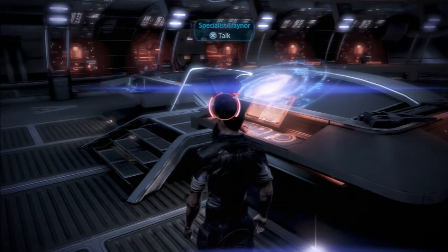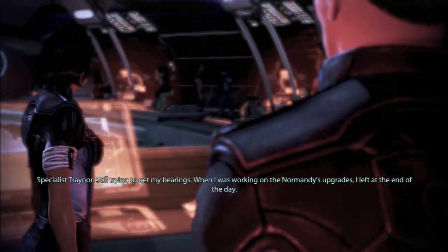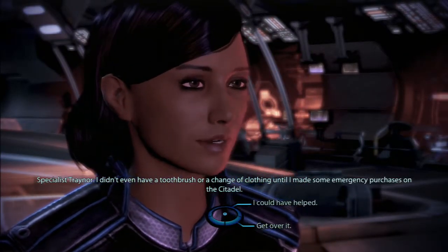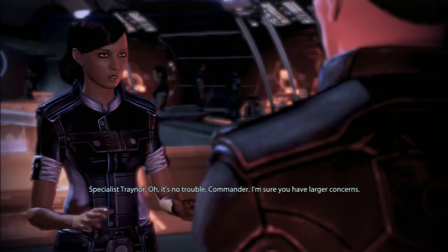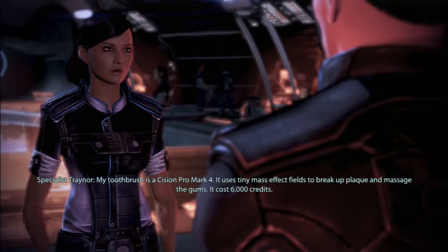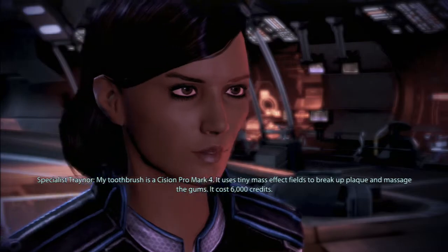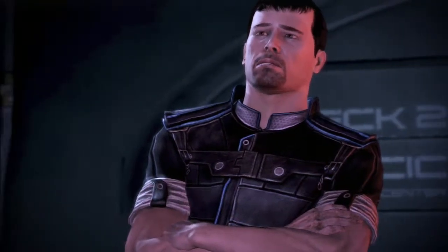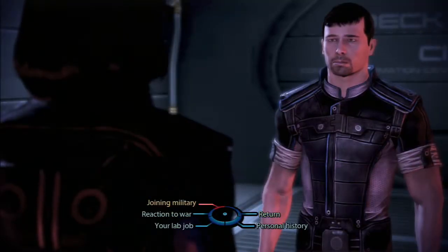Let's talk to this specialist trainer, who is replacing Kelly Chambers. She says she's still trying to get her bearings and didn't even have a toothbrush or change of clothing until she made emergency purchases on the Citadel. She mentions her toothbrush is a precision one that uses tiny mass effect fields to break up plaque — and it costs six thousand credits. The response: 'Wow, you're on your own with that one.' No way I'm paying for a six-thousand-credit toothbrush!